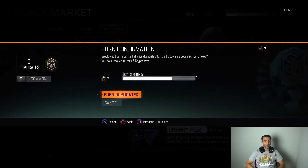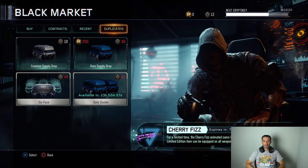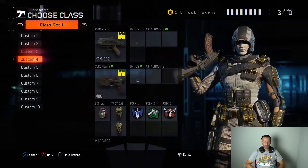Thanks, random number generators. Carver melee weapon — they gave me a melee weapon! Nobody uses melee weapons unless you're at 29 kills with a 20-point lead. I just spent 750 crypto keys and got a melee weapon and a Cherry Fizz camo. This is my luck. Checking duplicates — 5 crypto keys, total of 12. 700 keys, gotta be kidding me.